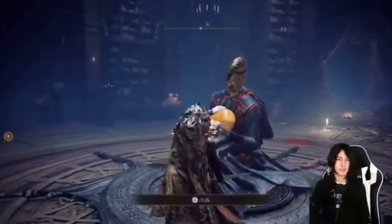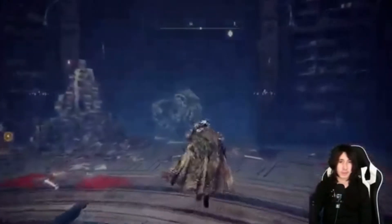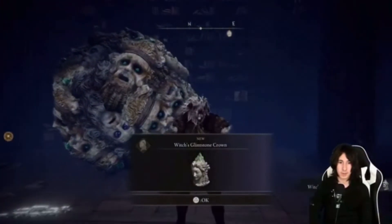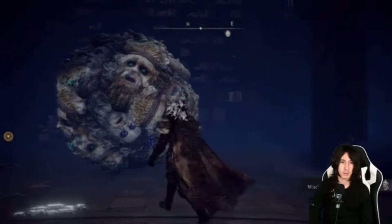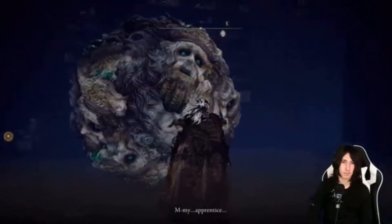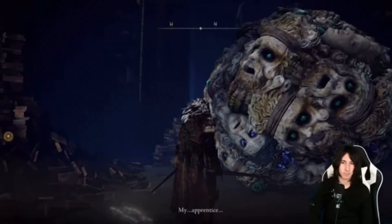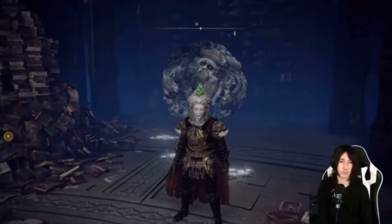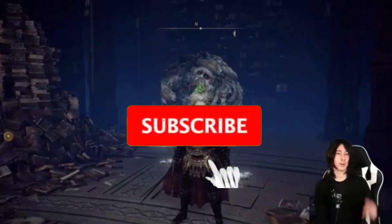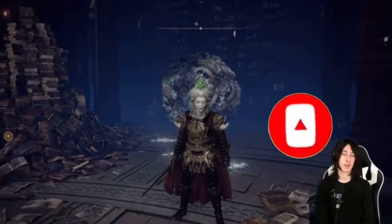Ranalah isn't going anywhere, but if we look to the right something has happened. First we'll take the item, which is the Glintstone Crown, and now we'll talk to Sellen to complete her questline. If you guys enjoyed today's video, make sure to leave a like especially if it was helpful and this guide helped you get through Sellen's questline. Make sure to subscribe and hit the notification bell for more content on the channel.